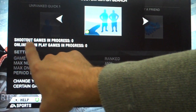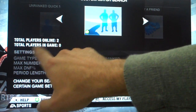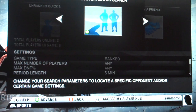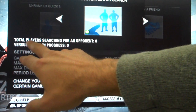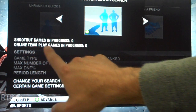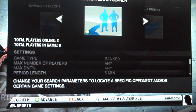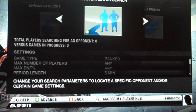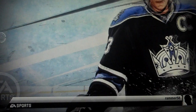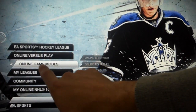Also notice that when you come into the lobby, over on the left we have a whole bunch of information that rotates through. You can see all the people online, the people in a game. It'll also tell you how many people are searching, how many versus games there are going on, how many OTP games are in progress, and shootout games. Basically giving you all the information you need to decide where you want to play based on the amount of people there. So that's one way to get into Online Team Play — pretty simple. You select online and go to Online Team Play under the Online Game Modes area.